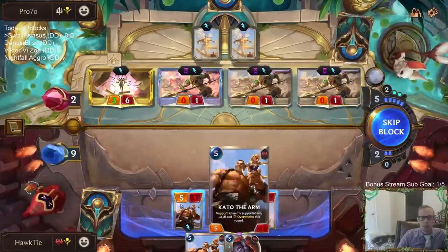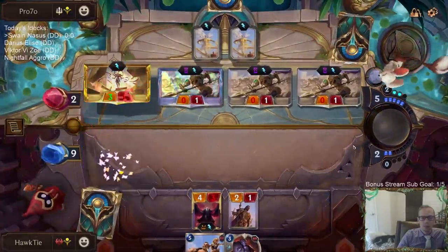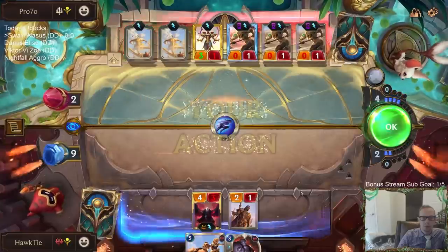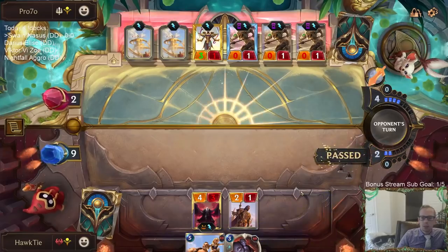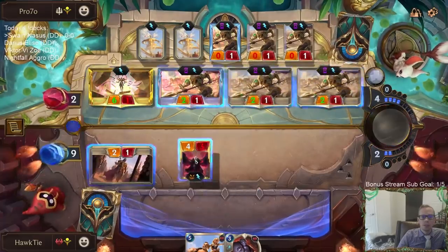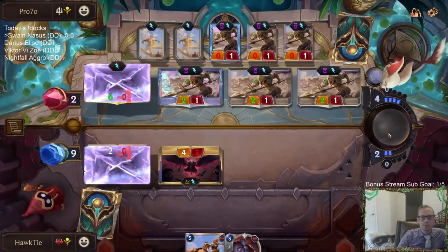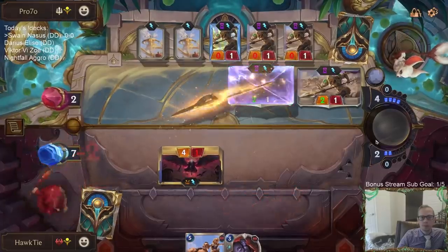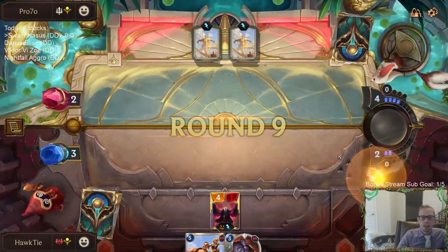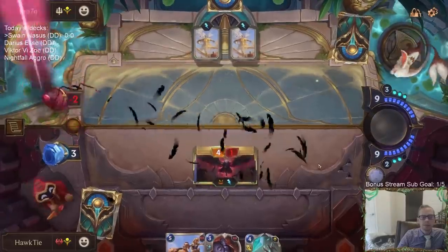Don't want Kato. That was the worst-case scenario, but we're still fine — we still don't die. And now they die. I don't think they have anything that just stops an open attack from a Swain, especially now with Rite of Negation. And there we go.